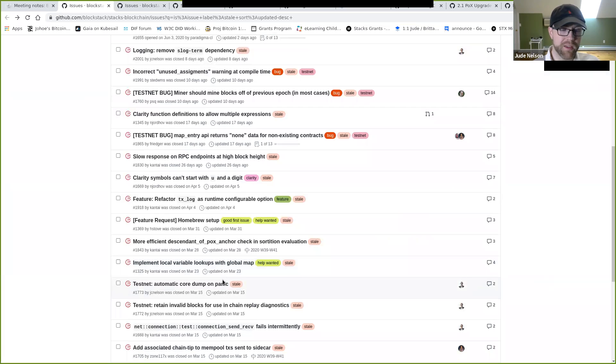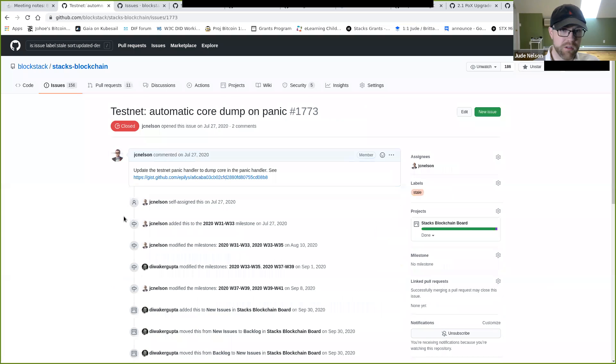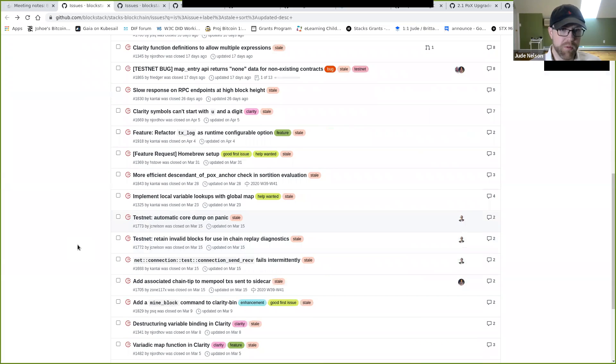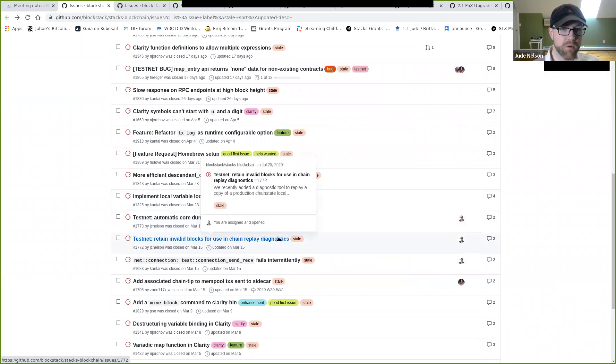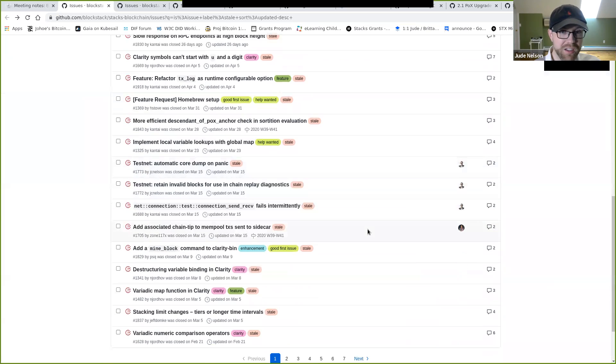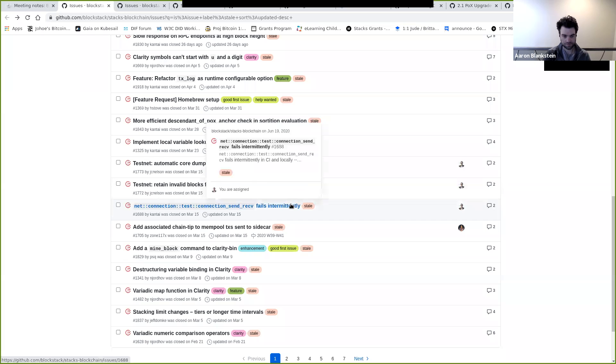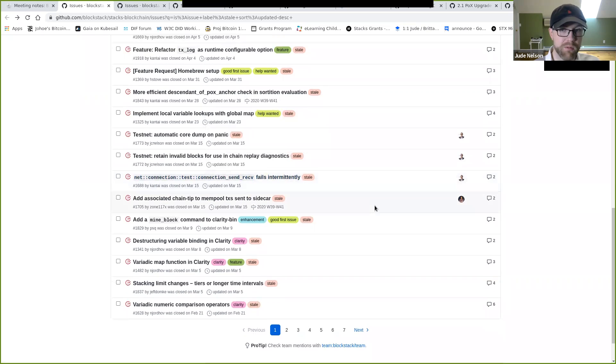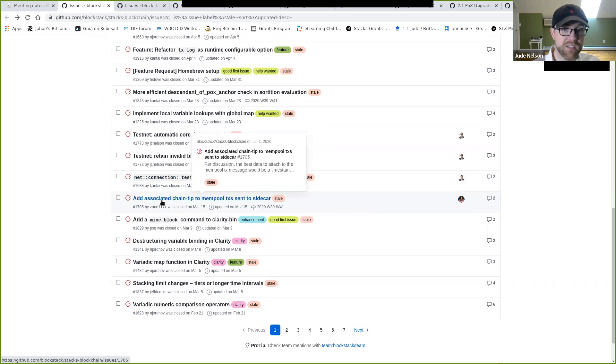Automatic core dump on panic: not really important, we just get the stack trace. Retain invalid blocks for chain replay diagnostics: we do that now — fixed in a separate issue. Test send and receive connection no longer fails intermittently: hasn't been a problem for months. Chain-tipped mempool transactions sent to the sidecar: I think we did that.